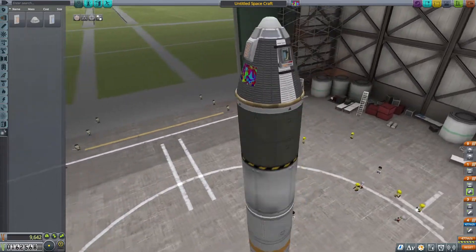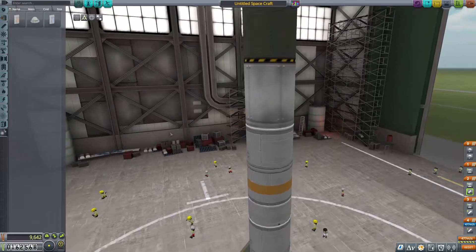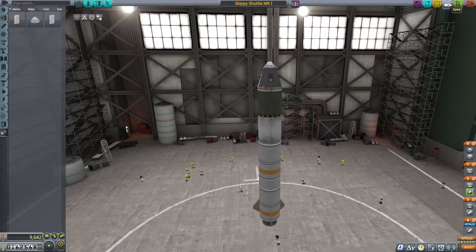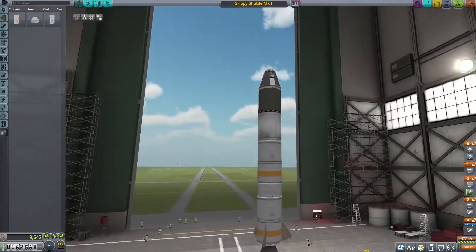We didn't gain much weight, so I don't need anything special except I'm going to bring a drogue chute. The drogue chute is awesome because that means I can hopefully come in at a higher speed and use this to slow my descent. I think that's a decent design — good enough to call it the Skippy Shuttle MK1. I want to start saving these in case I want to reuse the designs, and I also want to log our progression so we can come back and load in our old vehicles.